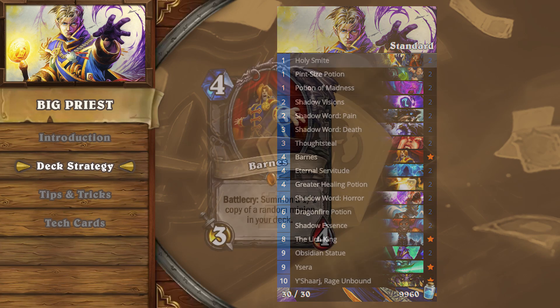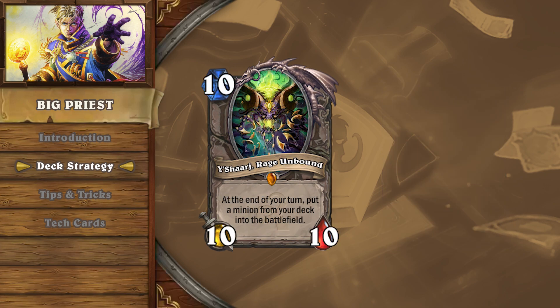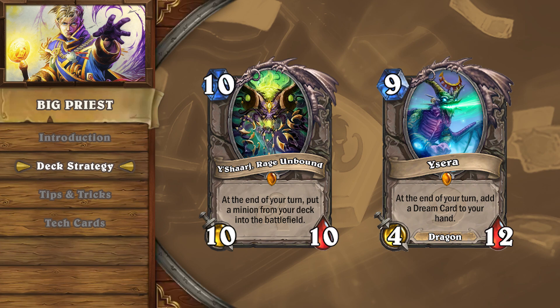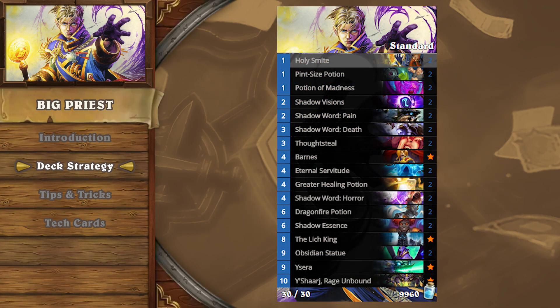Big Priest uses a combination of Barnes and Shadow Essence to summon expensive minions early in the game. No other competitive deck in standard pulls a turn 4 Y'Shaarj or Ysera, and resurrecting it the following turn with Eternal Servitude can be devastating. The execution of this strategy is fairly straightforward, though draw-dependent, inspiring some players to call the archetype Miracle Priest.